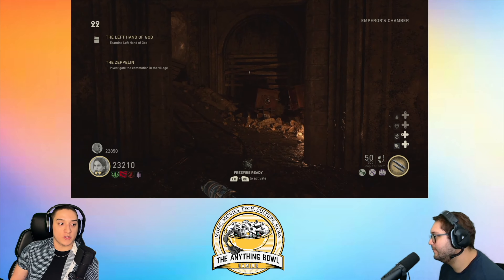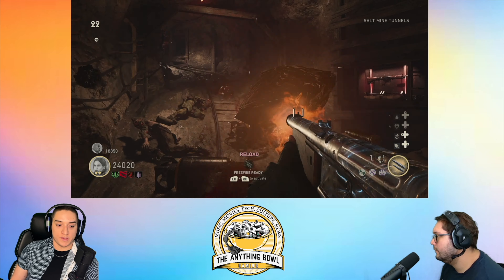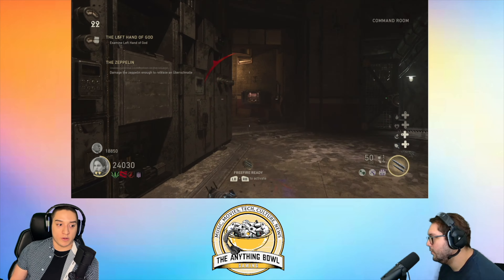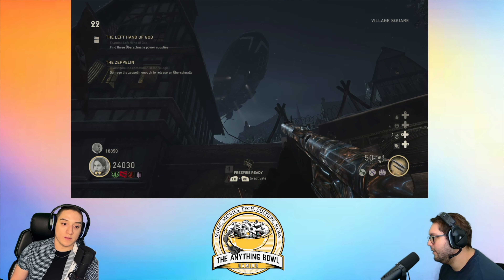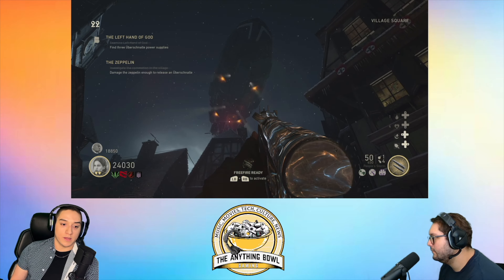Investigate the commotion in the village. Oh there's a zeppelin! Alright now we gotta shoot the zeppelin. He's gonna drop a thing, we get kills by the thing, we carry the thing. You gotta shoot the zeppelin when it lights up — it goes from white to red.